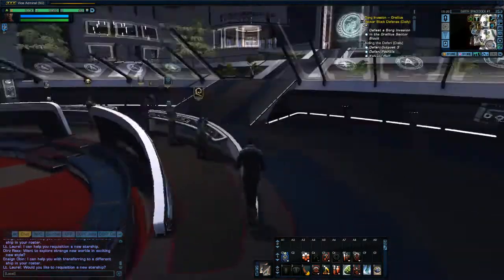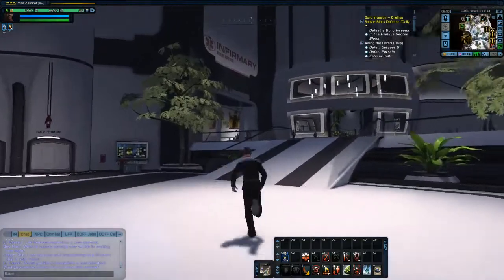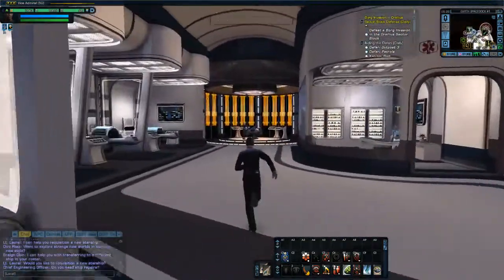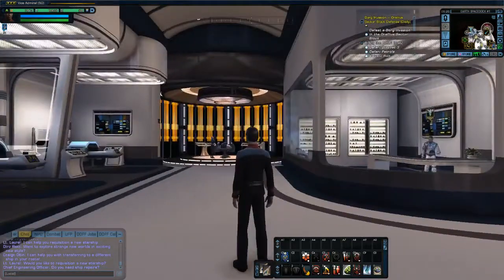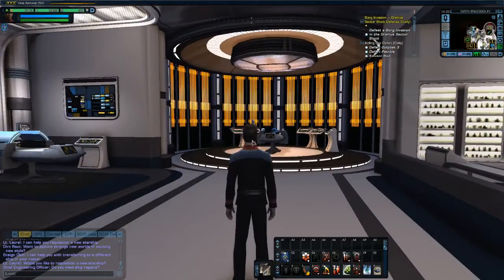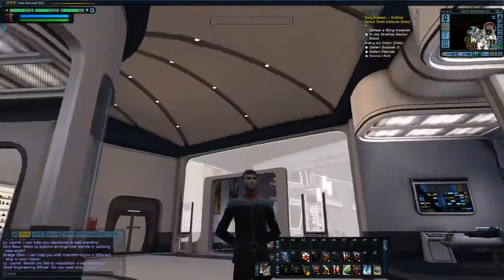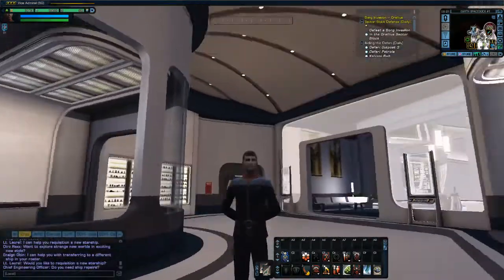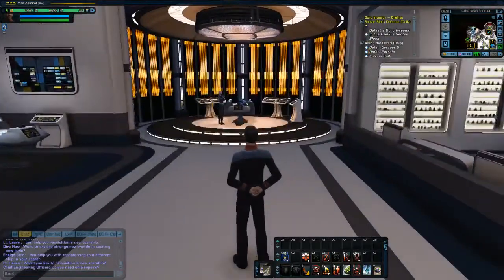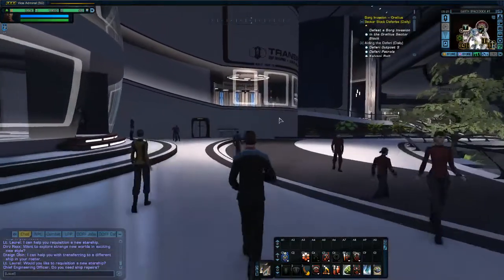Now we're heading over to the infirmary. Here we are — it's actually pretty cool looking. I'm not sure why I'd ever come here, but it is pretty cool. It's got a bit of the Voyager feel — essentially the surgical bay — and it looks good. It feels more like something I'd see in a Star Trek movie or series. It just looks more Star Trek — that's the best description I can give.